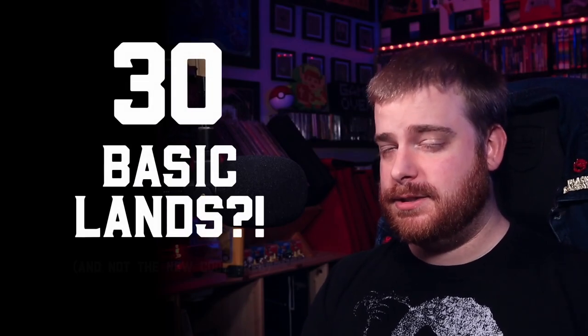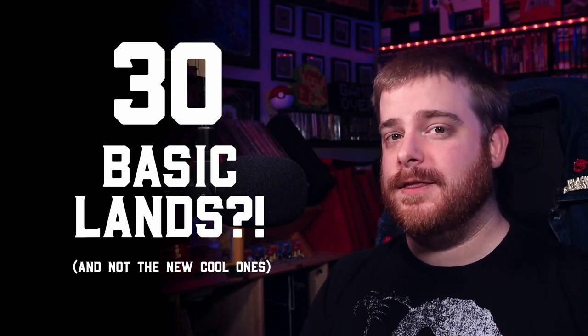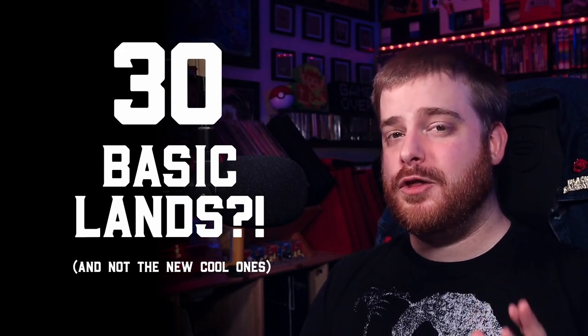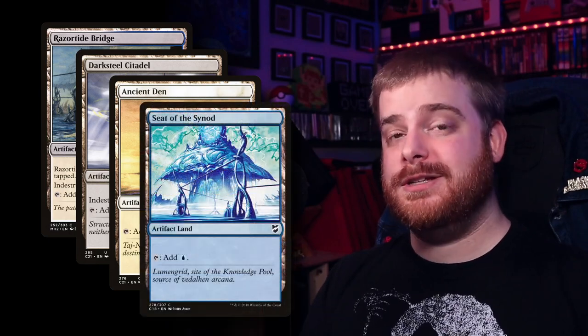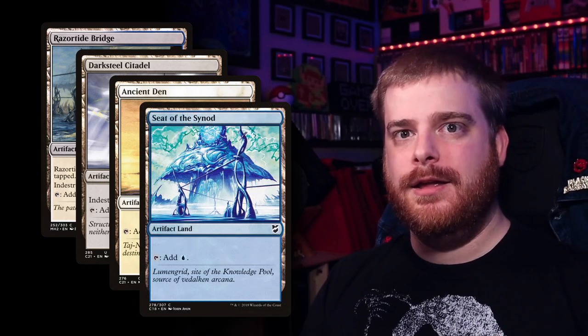I want to talk about the mana base real quick. Yes, it's a precon and yes it needs to be upgraded, but this is even worse than the Upgrades Unleashed precon, which I didn't even think was possible. 30 basic lands is unacceptable, especially in an Artifact Matters deck when the artifact lands are dirt cheap. Why were these not included? You should absolutely throw them in if you have them, and if you don't, they're going to be like 25 cents.